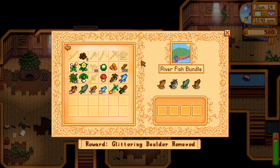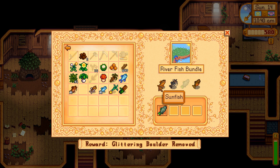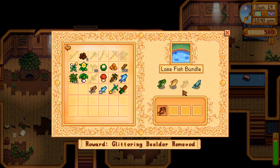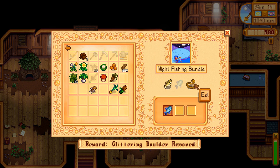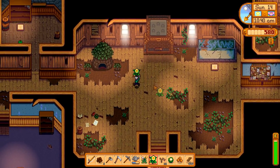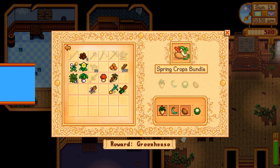Community center bundles — let's do the fish ones first because we do have quite a bit. Shad can only be caught in the rain. Lake fish: we have the bullhead, that's it for now. Ocean fish: we have sardines, that's it. Specialty fish: nothing yet. Crab pot: nothing yet. Night fishing: we got bream. You can catch an eel in spring as well, so I want to grab that. I'll go ahead and finish the spring crops bundle — get some cauliflower — and boom, spring crops are dealt with.